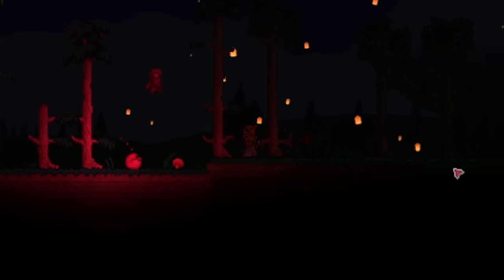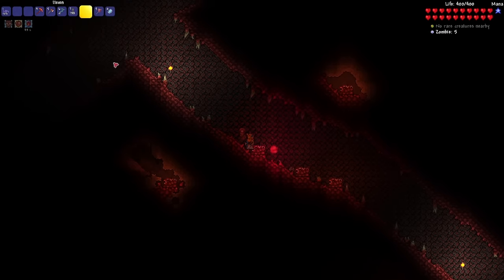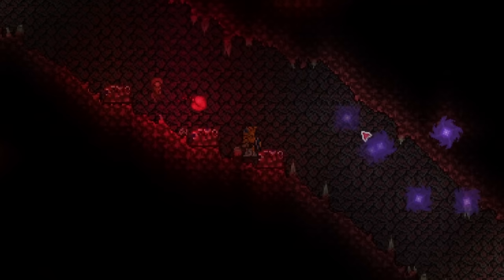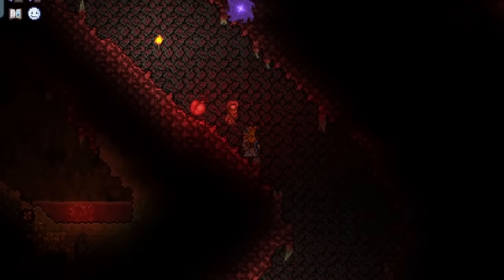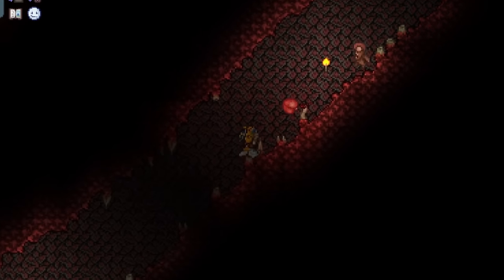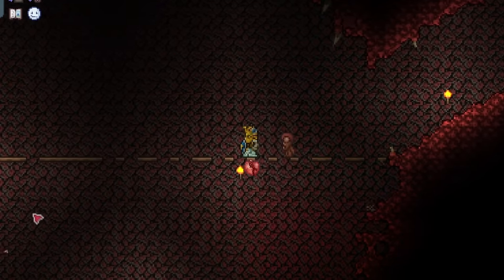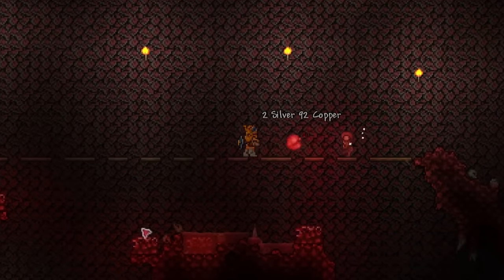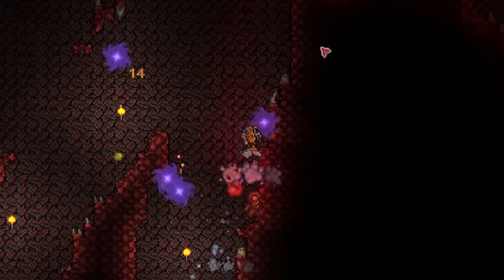I can go to a crimson altar now — here we go. Mutant Night Fish — 3, 2, 1. Whoa whoa whoa whoa! Spinning blades. 50% chance to not consume ammo — that's pretty good. It only has 10 range damage though, but that doesn't matter — this weapon is going to be so good against the Wall of Flesh.